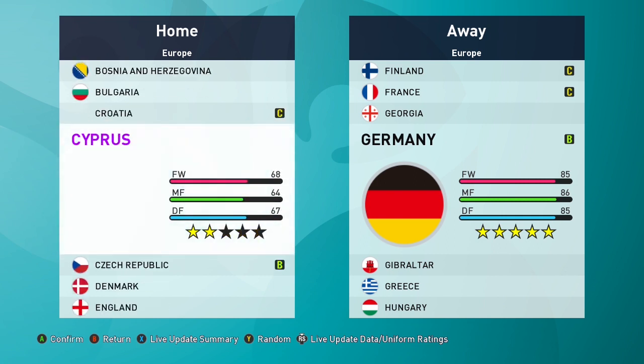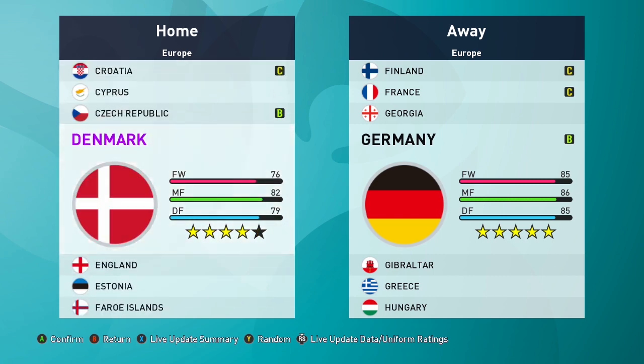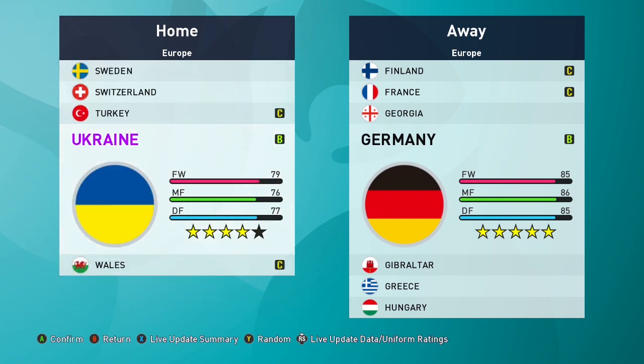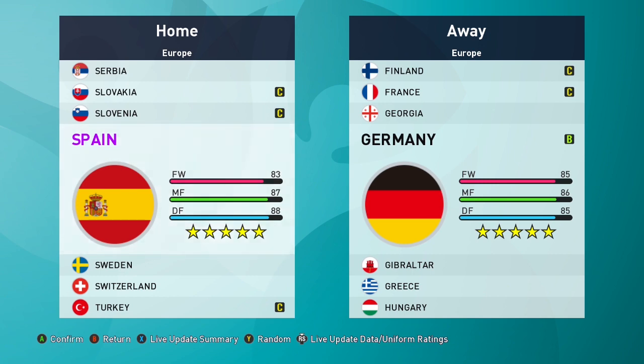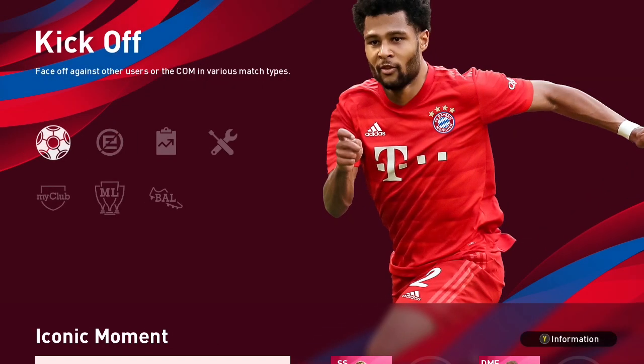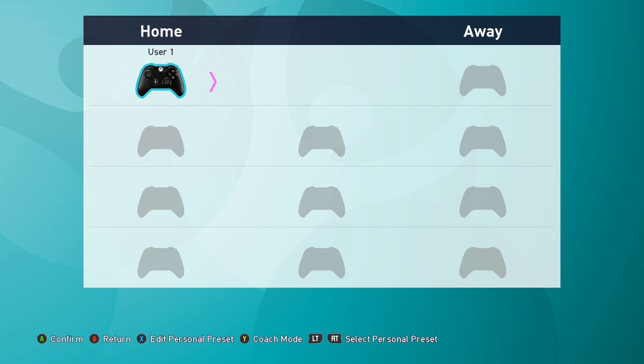We've got Czech Republic on B form. I'm not sure why other teams are on C form and Czech is on B form. Anyway, let's see what we have with all the countries — Ukraine, Turkey. I think the presentation looks nice. I'm not sure why they didn't give us a different interface altogether. The game looks the same; the interface looks the same. But then it's just when you go within the tournament that the interface changes.